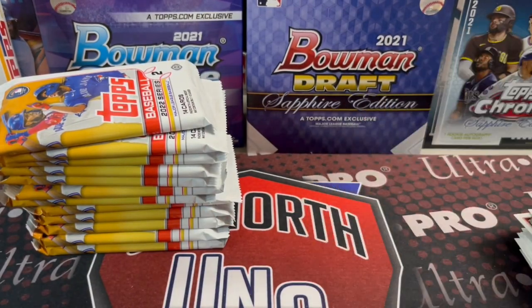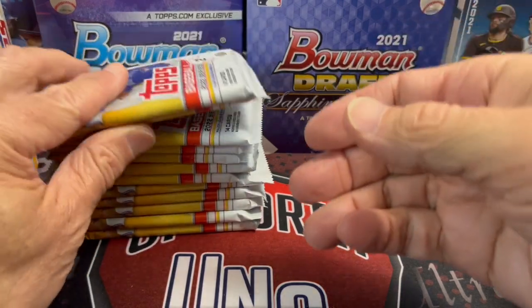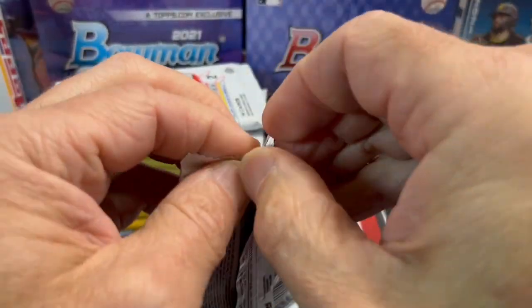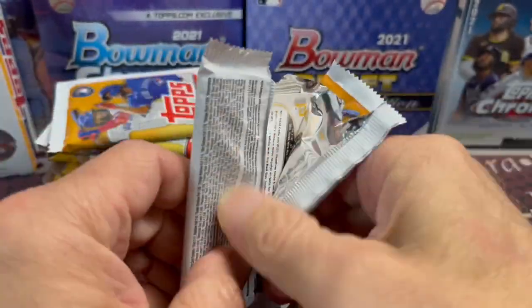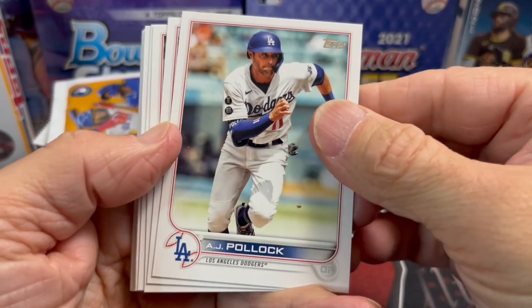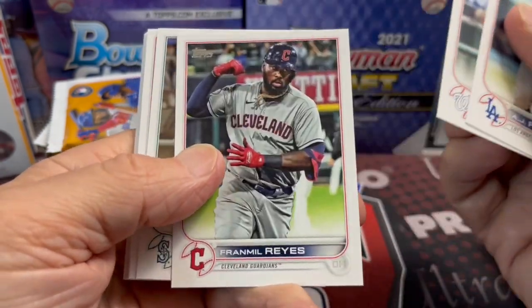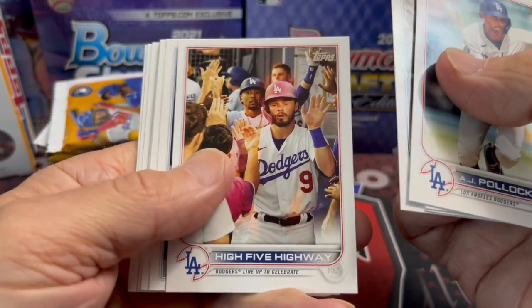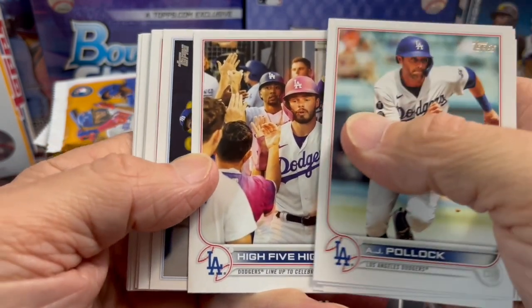Usually this is how we divide the boxes — straight down the middle, half and half. Usually it doesn't work out that way. In the old days we used to fight over who would get the hits, but now we're not quite as greedy as that.